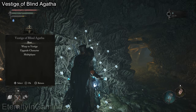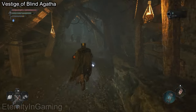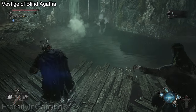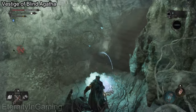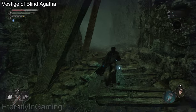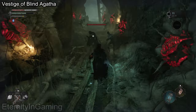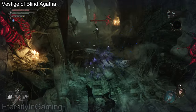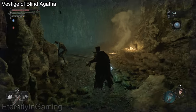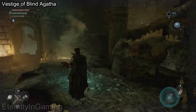Starting from the vestige of Blind Agatha, we're going to head to the right over here. We need to jump down right here, so we're going to want to enter the Umbult Realm. To the right, right here, you can actually go up the stairs.